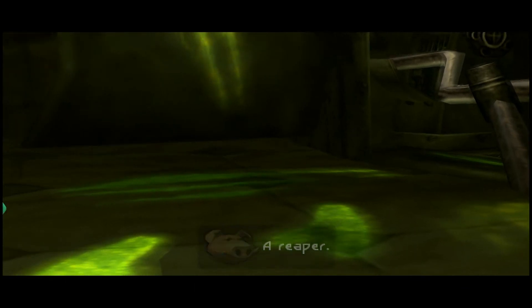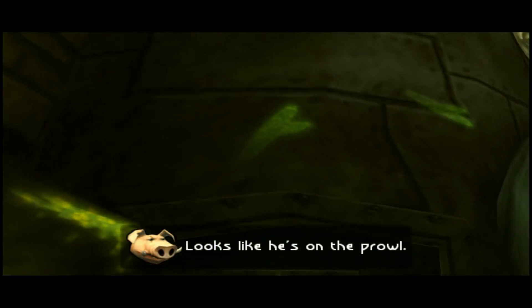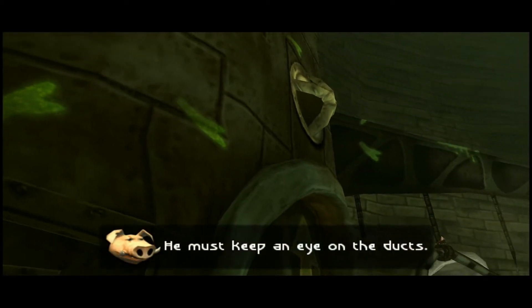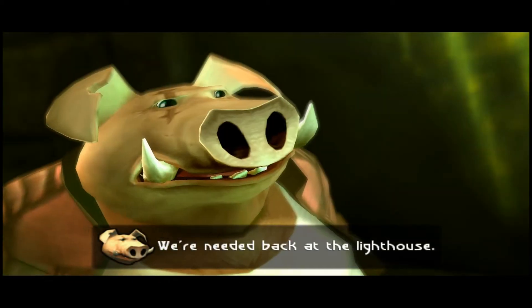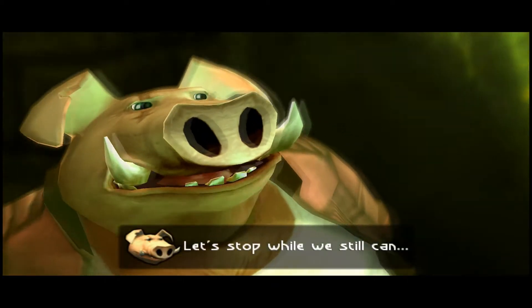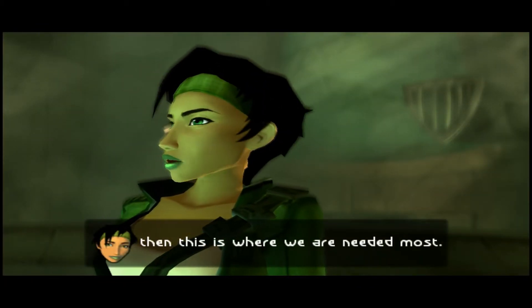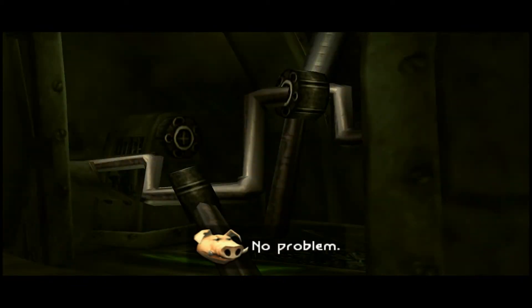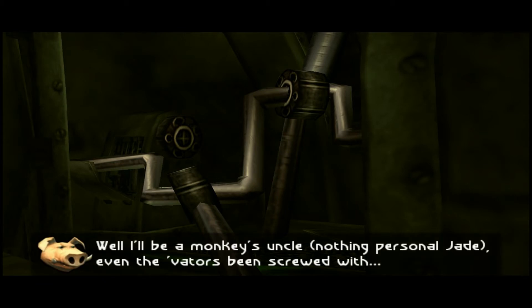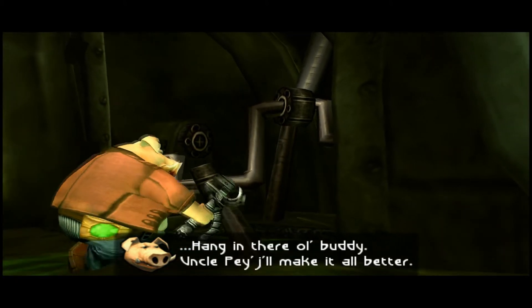[In-game]: 'A reaper. They're sending a reaper on us. Looks like he's on the prowl. He must keep an eye on the ducks. It's getting too risky, Jade. If we're needed back at the lighthouse, let's stomp while we still can. If the Iris Network is telling the truth, then this is where we need it most. But I'll be a monkey's uncle - nothing personal, Jade. Even the Vadars have been screwed with. Hang in there, old buddy. Uncle Paige will make it all better.'